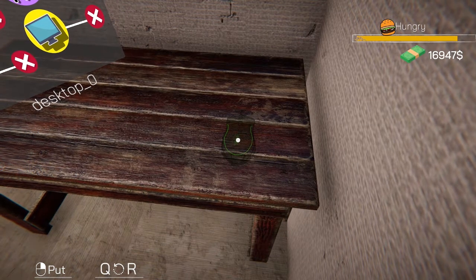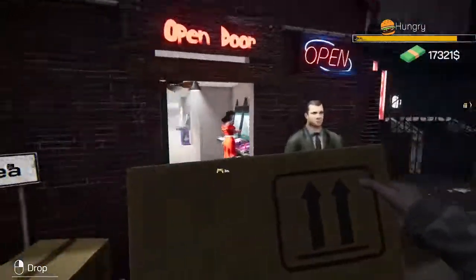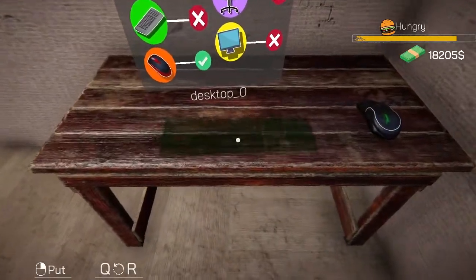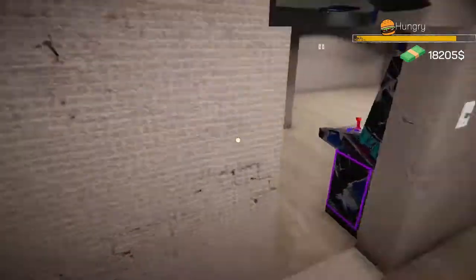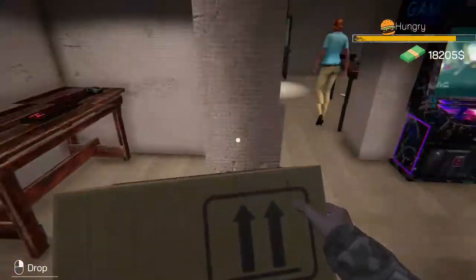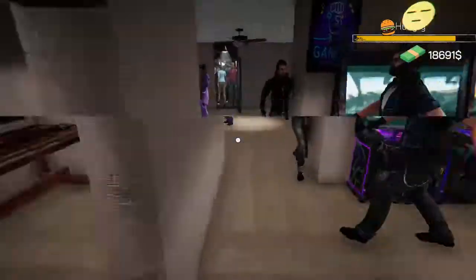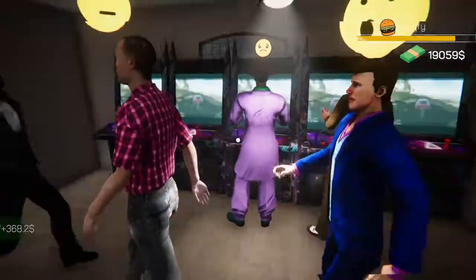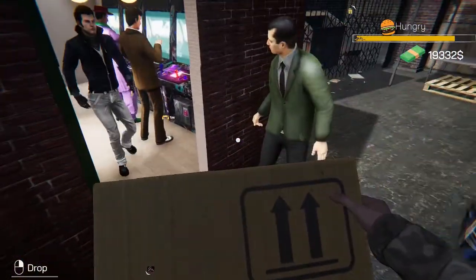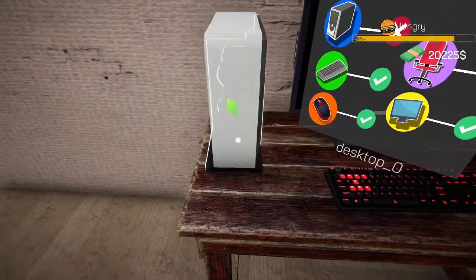That mouse is gigantic. Rotate — boom. I don't think it really matters how you put things down on the table, it just wants all the stuff that makes a computer on the table. It's just the way you want it placed to make it look nice — gives it a little bit of free rein there. Screen, keyboard, mouse — now we need the chair and the tower and we're good, then we can start making money on that.